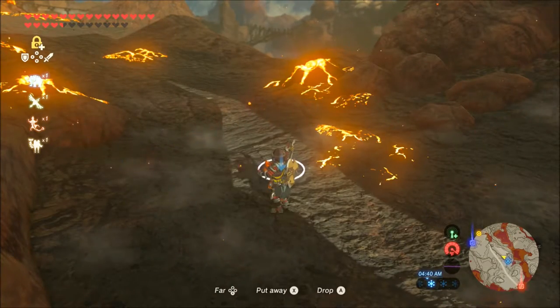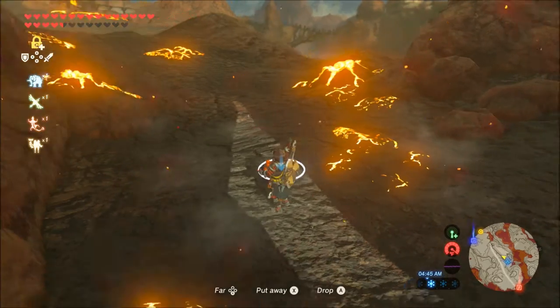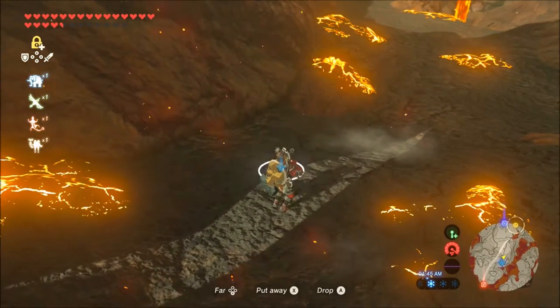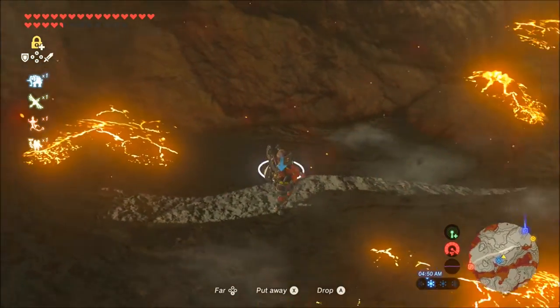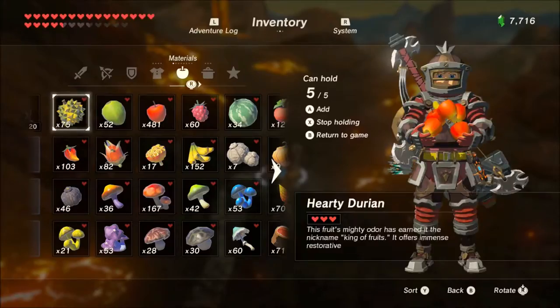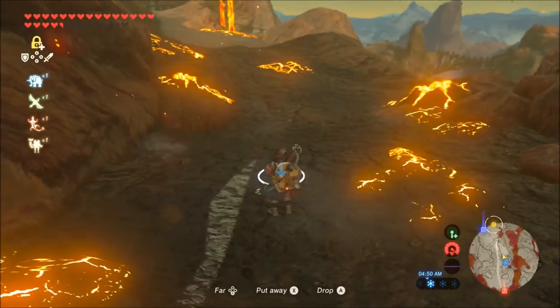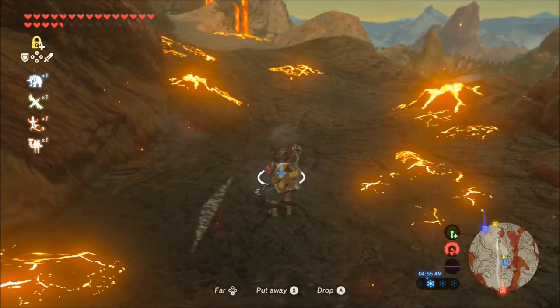Alright guys, back with another quick tip — this one is 'cooking at the volcano.' Some of the food you have can be cooked right here at the volcano because it's so hot. All you got to do is throw it on the ground.